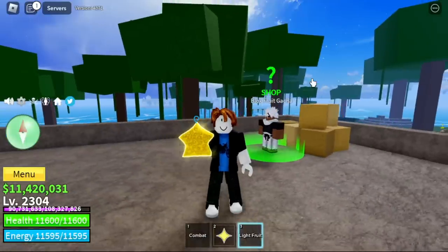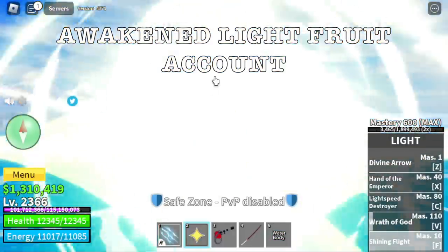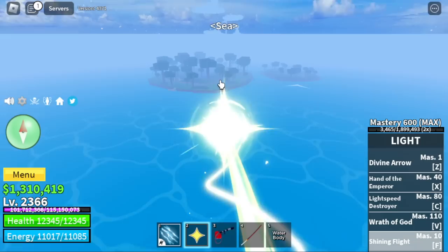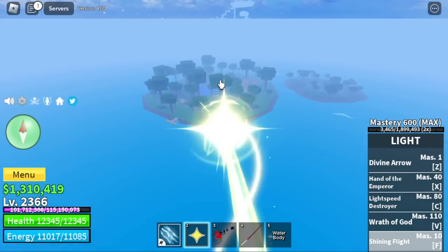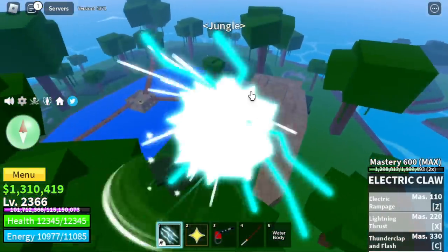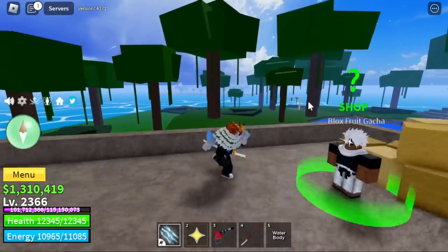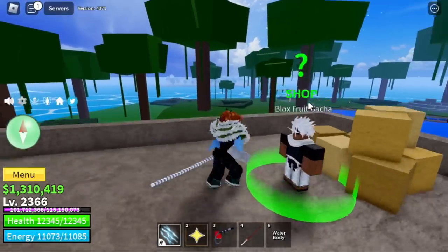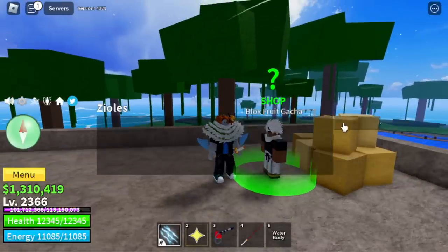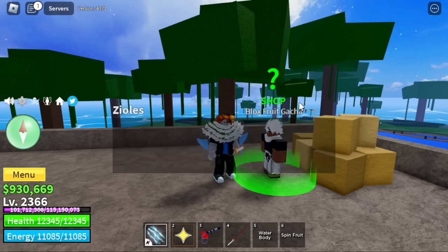I still have one more account with the awakened Light Fruit — this one I'm sure is awakened. One of the best F skills because you can control it and see how fast it flies — from the starting island to the jungle, really fast. Also this one has Iklo. Let's check: please give me a good fruit... Last two accounts — Spin Fruit again. Oh no.